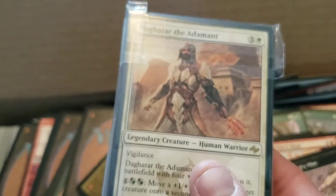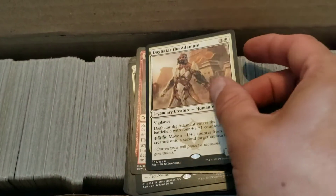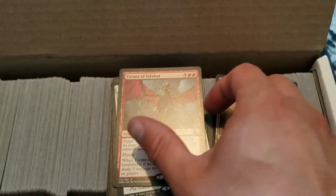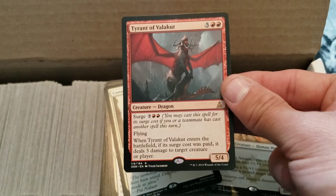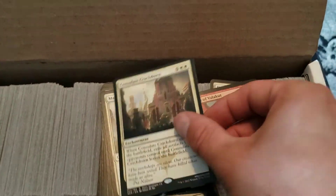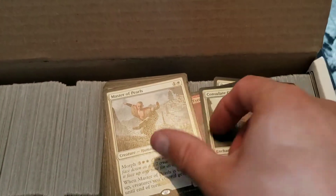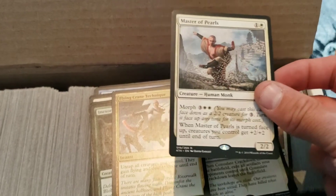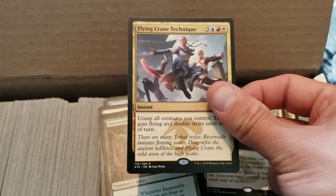I want to go through these rares right now, so I'm going to pause the video and I'll be right back. Okay, so I opened up the package of rares. Now let's go through them. I have that one already. I have Master Pearls — this will be my third or fourth one.